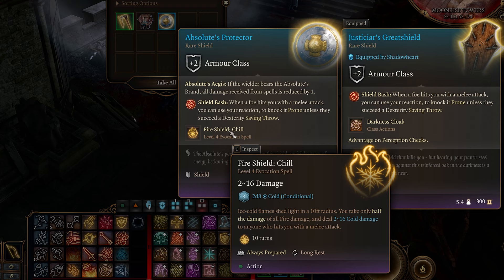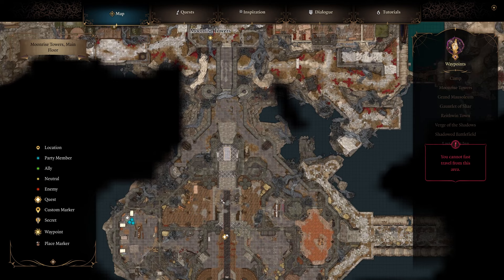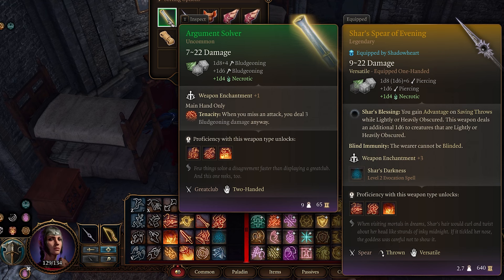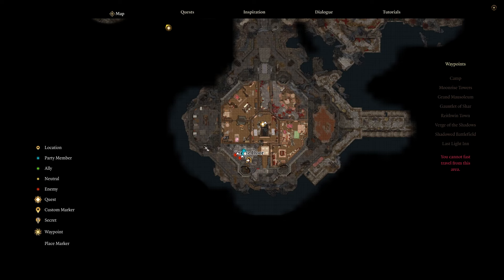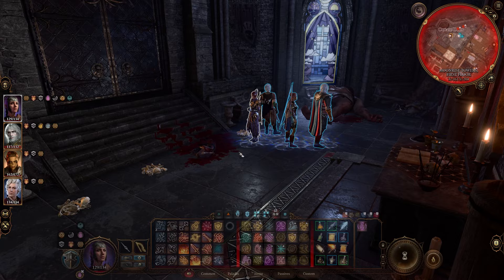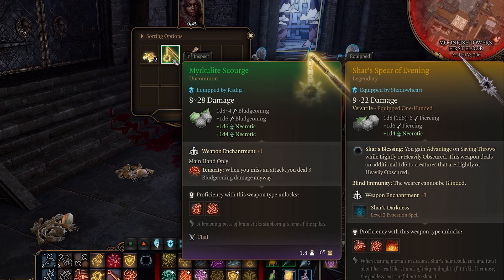This person is Disciple Zarell — they drop a shield called the Absolute's Protector. Once you defeat the Disciple Zarell on the bridge she'll drop the Absolute's Protector, and she'll also drop an Illithid Parasite. Next up we have the Argument Solver — to get this one come to the bedroom side of Moonrise Towers after the invasion, made my way through here, and killed Mig here. She will drop you the Argument Solver.